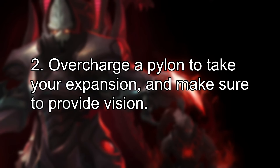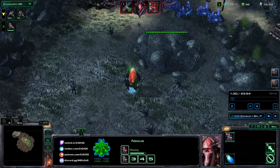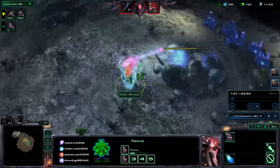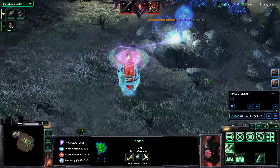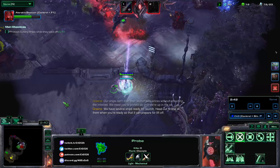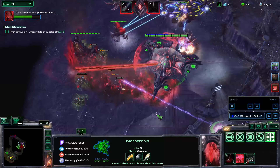Number 2: Overcharge a pylon to take your expansion and make sure to provide vision for the overcharge. Overcharge is a powerful top bar ability that comes online every 90 seconds. You can select it from the left side of the top bar and use it on any building including pylons which only cost 100 minerals. It's a great way to expand — it shoots to the nearest target really fast, does a lot of damage, and using a single overcharge you can actually destroy all three rocks.